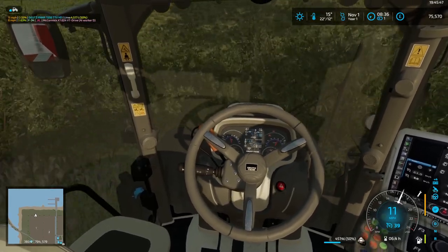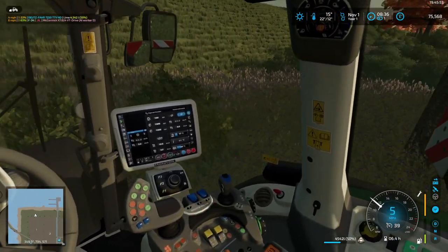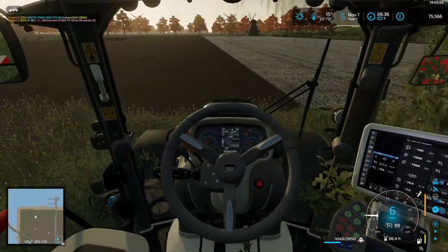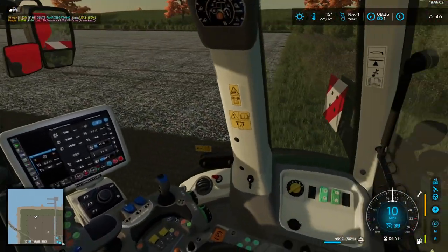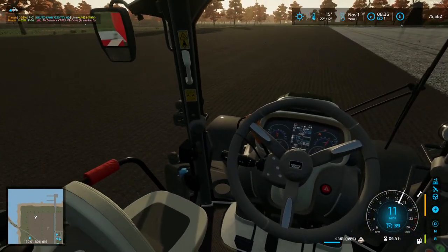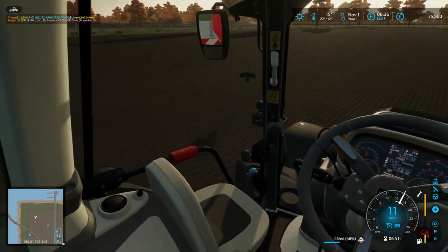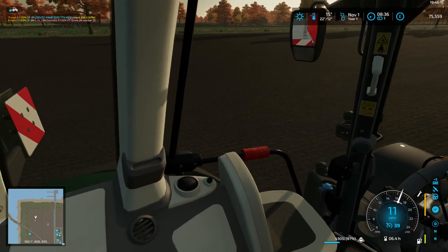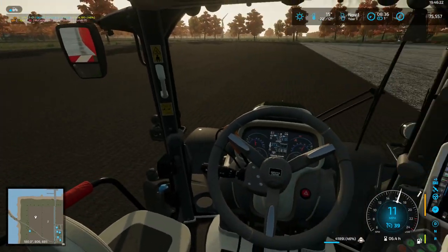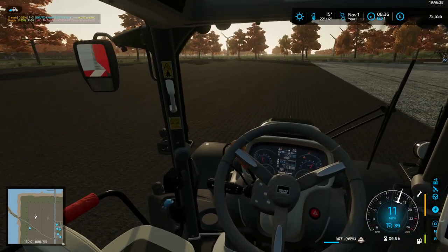There's a dirty great big tree - should be able to get around that. That crow - the way the light was catching it, it looked like a seagull. The fertilizer is going down - 47 and 45 left. We're not going to make it.